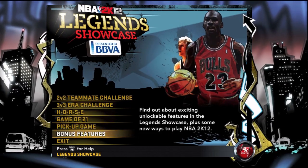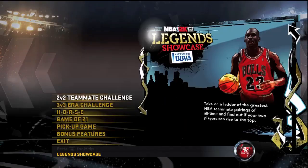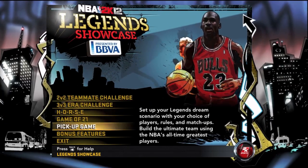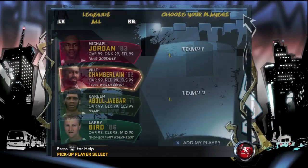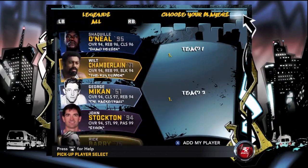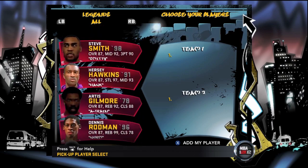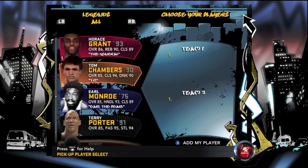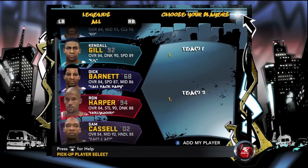One of the bonus features is you can play classic team online — classic quick game — so you know how you play quick games online for ranked matches? You can now pick any classic team you want and they get to pick any classic team they want. But it's obviously going to be only the Bulls, Celtics, and Lakers. No one is gonna pick the Cavs or any random team — it's only gonna be those three teams, and Michael Jordan's gonna be used almost every single time.